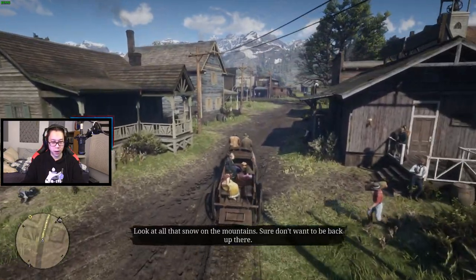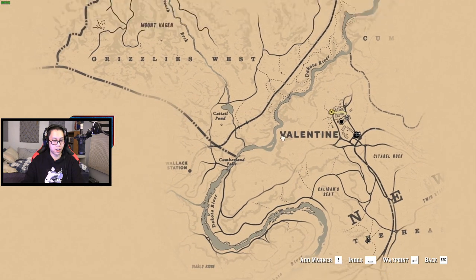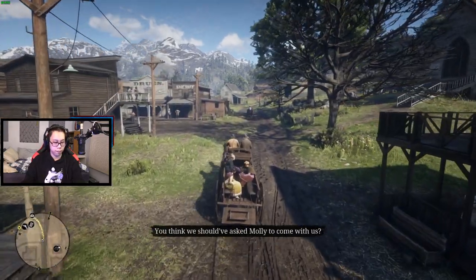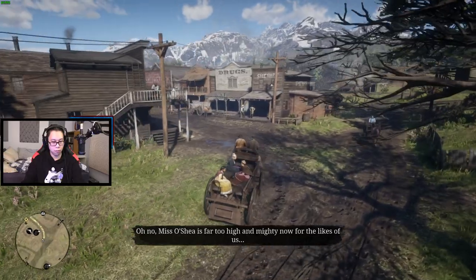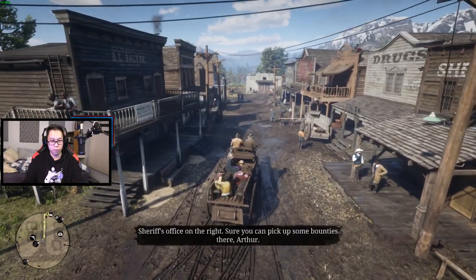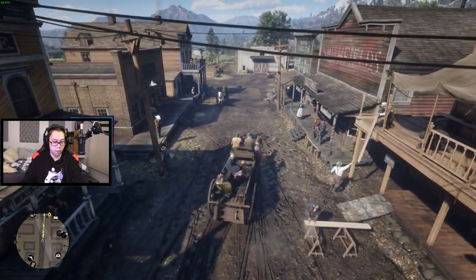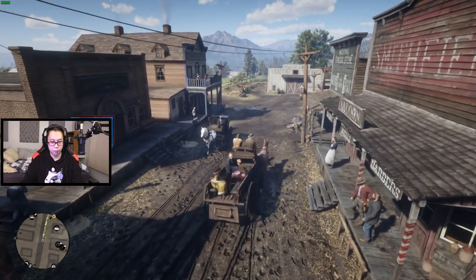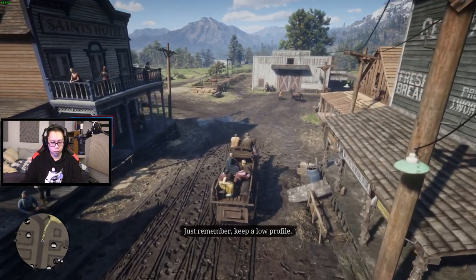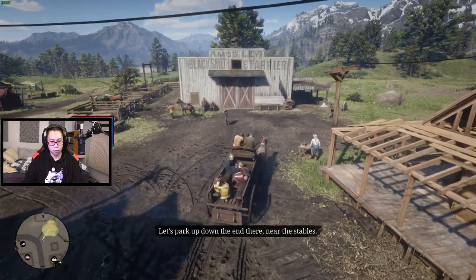It looks like Strawberry. No no, where's Strawberry — have you even got that discovered? Yeah. Get out of the way. Get on the line — yeah, that's a young man's game. Yes, we can get up to some mischief here. Alright, just remember, keep a low profile. Will you remember that, though, Arthur? Probably not. Let's park up down the end there near the stables.